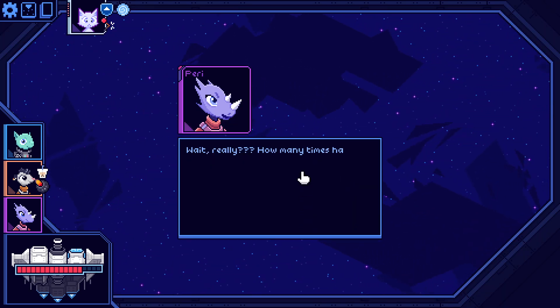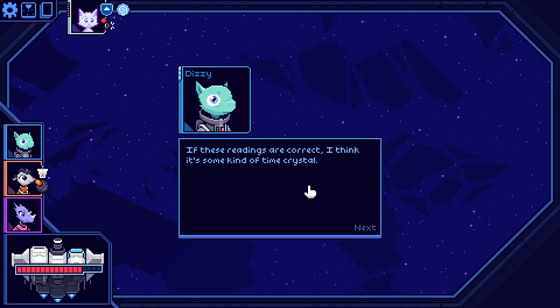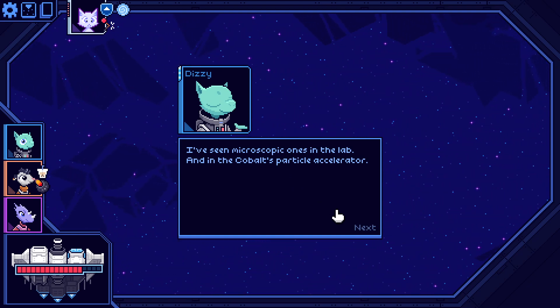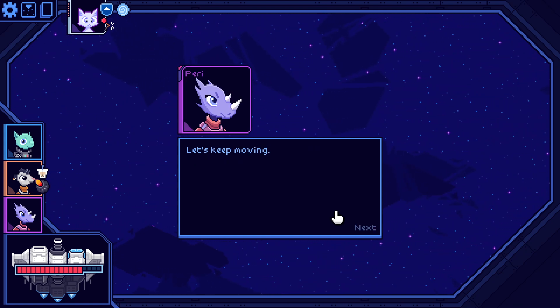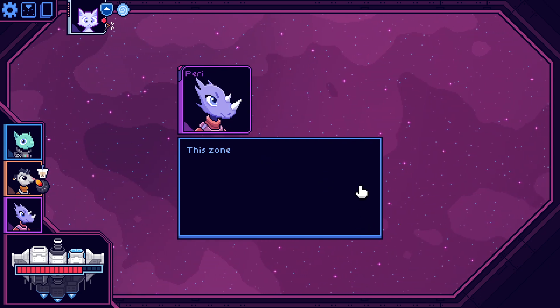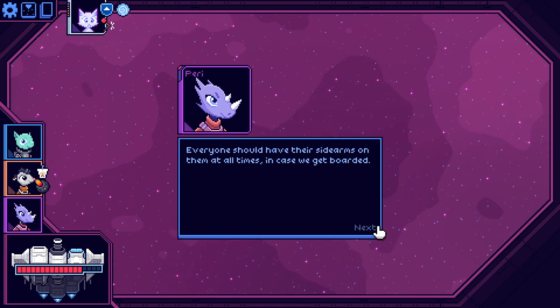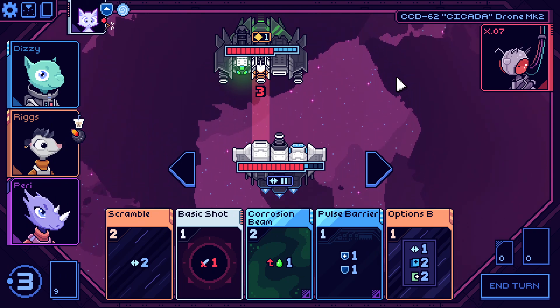Story cutscene: crew discusses the time crystal — they've seen microscopic ones in the cobalt's particle accelerator but never so large. Did the microscopic ones try to kill you? 'Not in a way I was able to perceive.' Moving to the next sector — a lawless sector full of pirates, thieves, and smugglers. Everyone should have sidearms at all times in case we get boarded. 'Do I get a gun?' 'Everyone but you.'